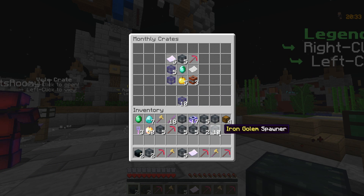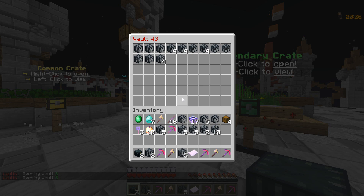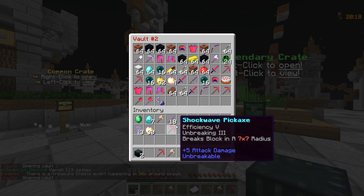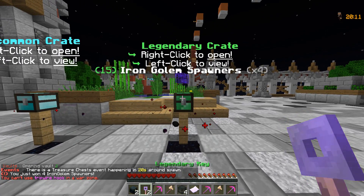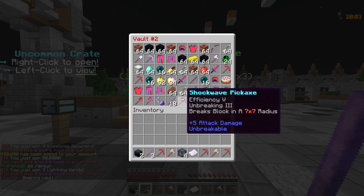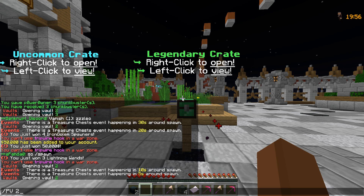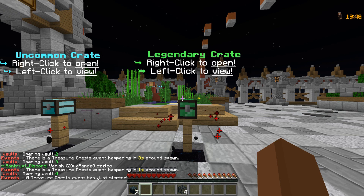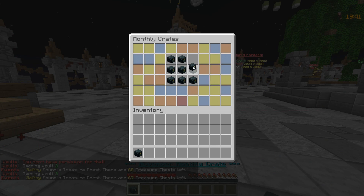Ten golem spawners - we could set up a good IG grinder, we already have 11 IG spawners! I feel like this episode is getting a little too OP, but hey the server is fairly OP so keep that in mind. 17 junk busters - my faction is gonna be happy about that! Opening more legendary keys - 4 more IGs! 50,000 and a lightning wand. I'm getting way too many lightning wands - I hope we can sell them on the auction house.